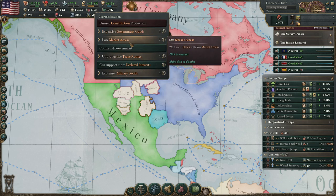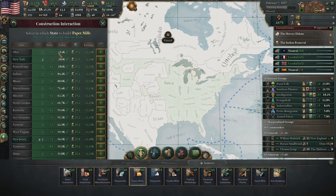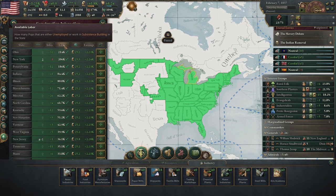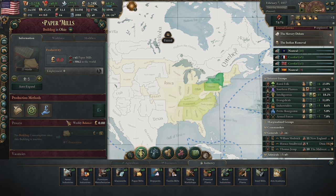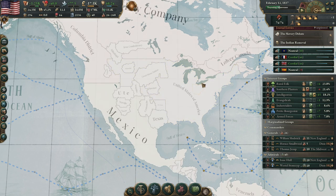We have a paper import shortage — only paper. Let's make sure we have enough paper. In Ohio we have a lot of room, so let's build five paper mills there.